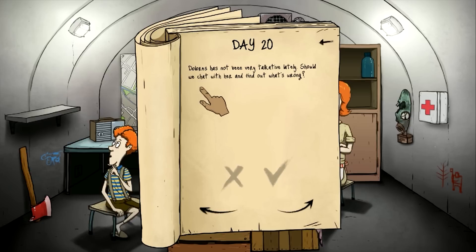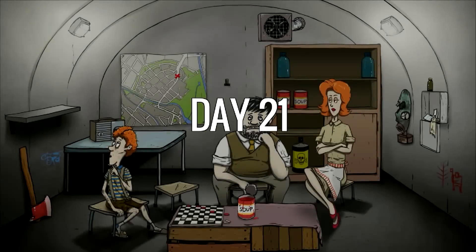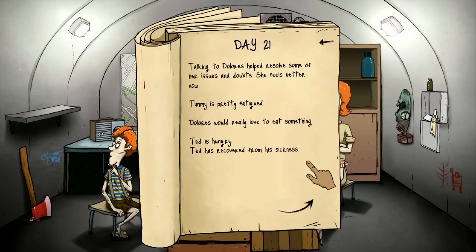Dolores has not been very tough lately. Should we chat with her and find out what's going on? Sure — nobody's having mental issues so let's do it. Day twenty-one — Ted's all better! Med kit's gone, but hopefully Mary Jane comes through and brings us another. Talking to Dolores helped resolve some of her issues and doubts — she feels better now. Talk it out, talk it out. If that doesn't work, hug it out.